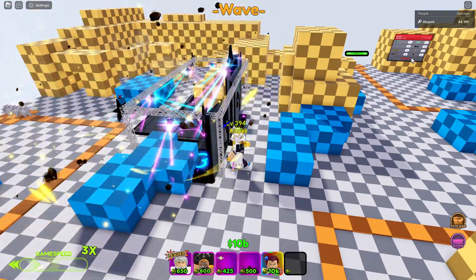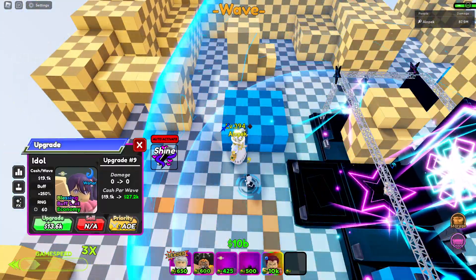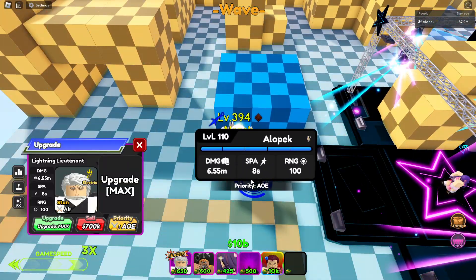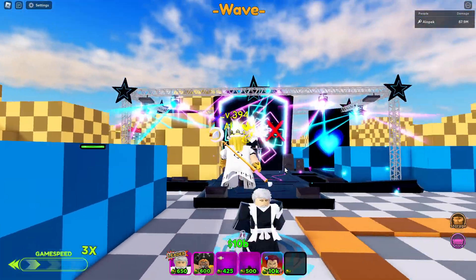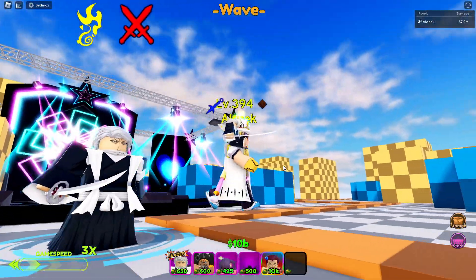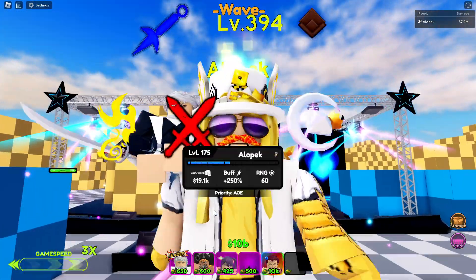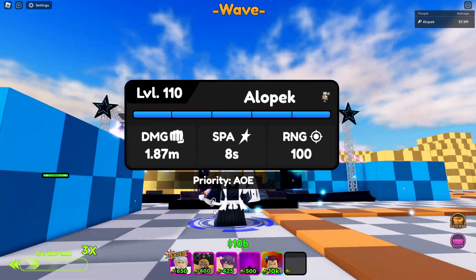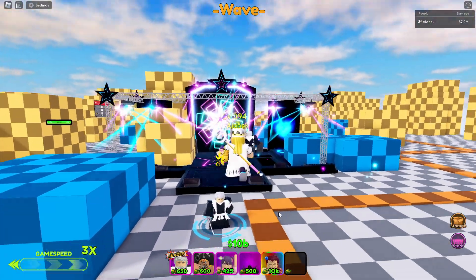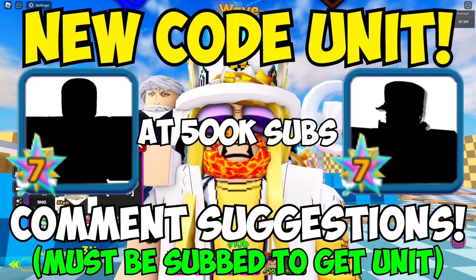Let's spawn in some more enemies. 1.87 million — throw on that buff, 6.55 million for 8 SPA. Not bad at all for a hybrid unit with stun. This guy is really cracked — this might be one of the biggest buffs I've ever seen. This buff is legitimately crazy. Go check out the new Chojuro — this guy is now officially cracked. Don't forget to subscribe and use star code blam.